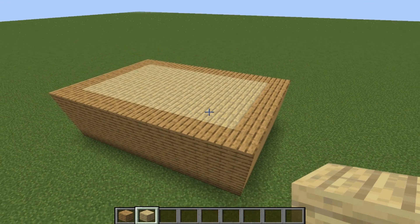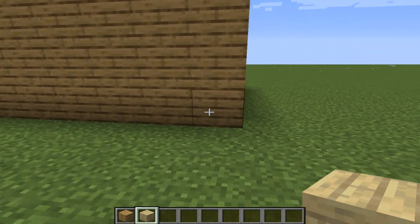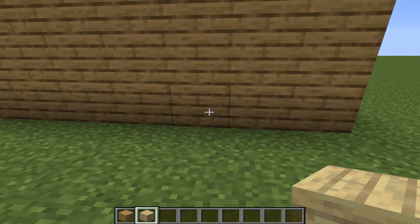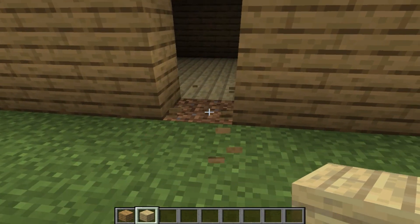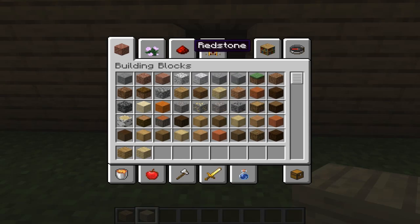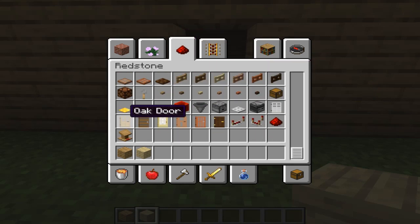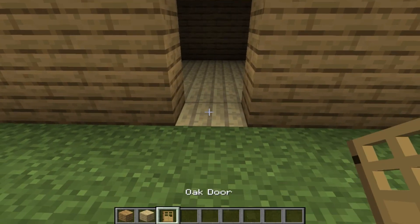Box is ready. Now let's go here and go 3 blocks left — 1, 2, 3 — and build space for our door with planks underneath. Now let's take the door and put it here.